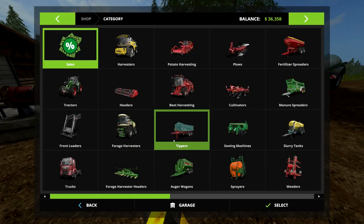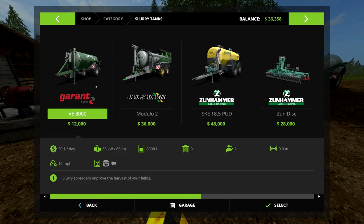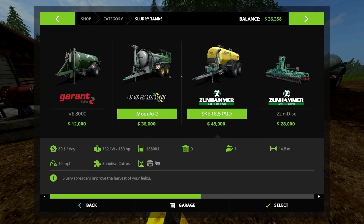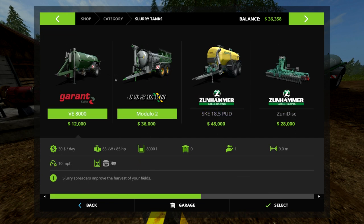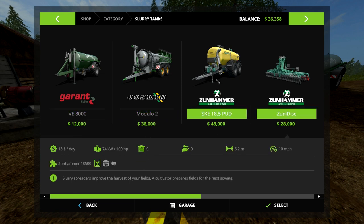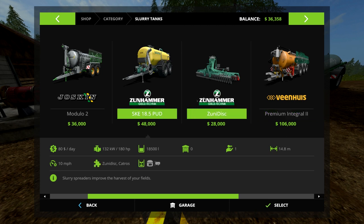Let's look in the shop for what to do with liquid manure. Basically you can either fertilize your fields with it or you can sell it. If you look into slurry tanks, any of these will fertilize your fields, but you cannot use these to sell. We'll also look later at how to use one of these with a couple of cultivators if you want to do both at the same time.